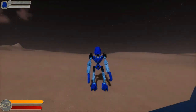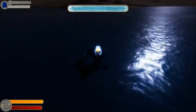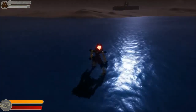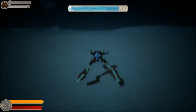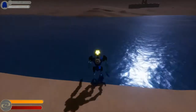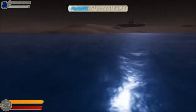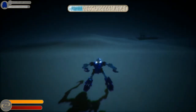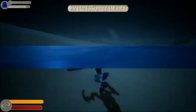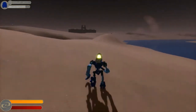Gali is our last Toa. She has the Kaukau, the great mask of water breathing. We press Q and jump in the water — she has an oxygen bar for swimming. To show the contrast, if Pohatu goes in the water, he starts to drown. But with Gali, we can swim safely. You can go up and down — hold shift to go down. Her oxygen bar goes down, but she won't take any damage even when it reaches zero, whereas normally your character would take damage.